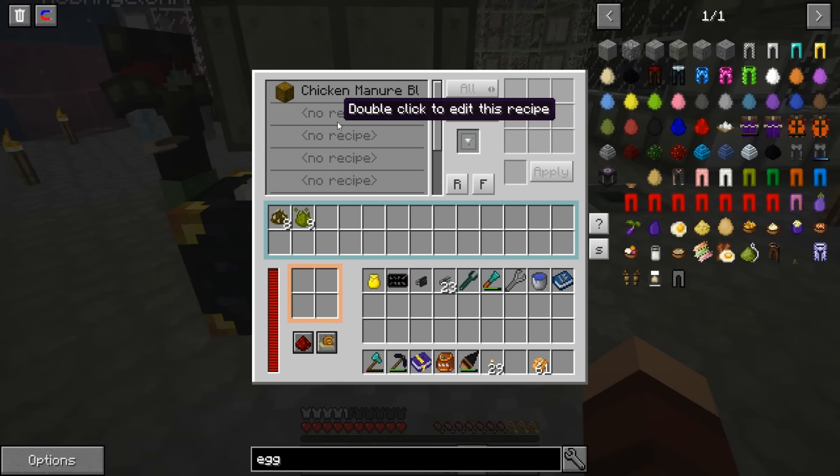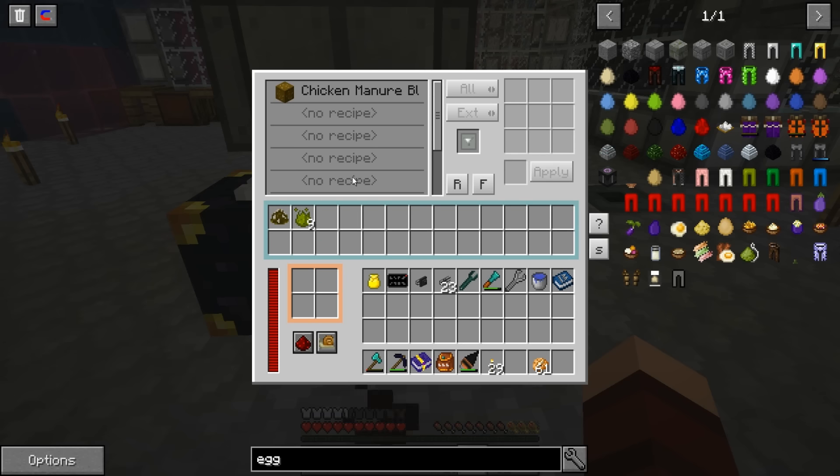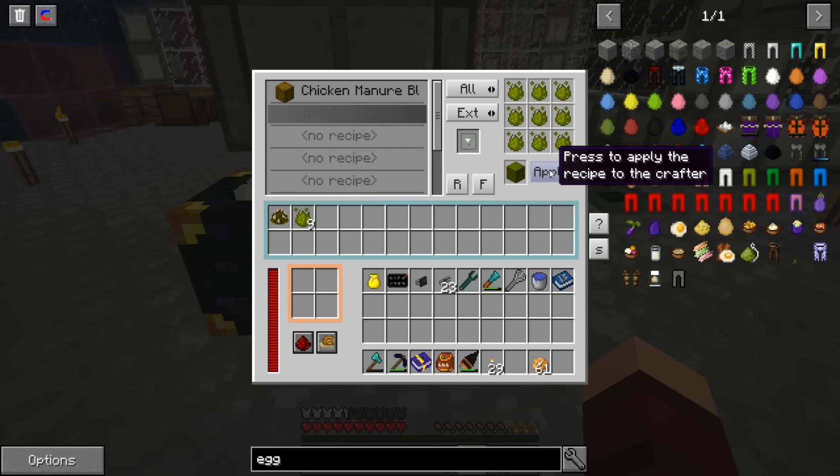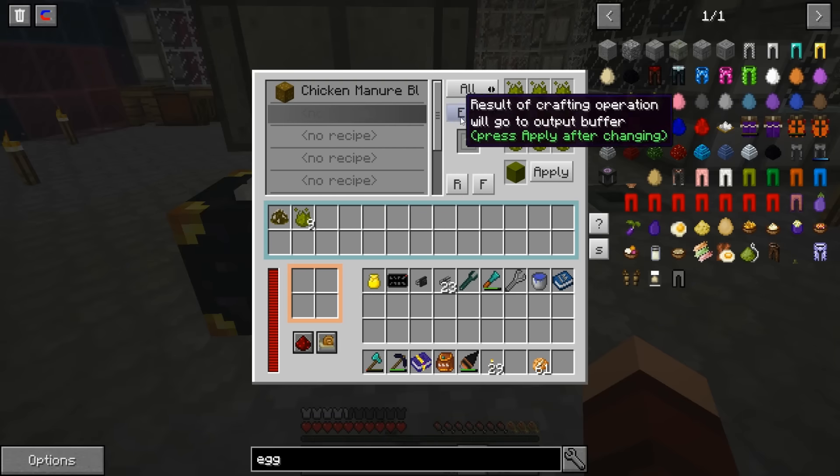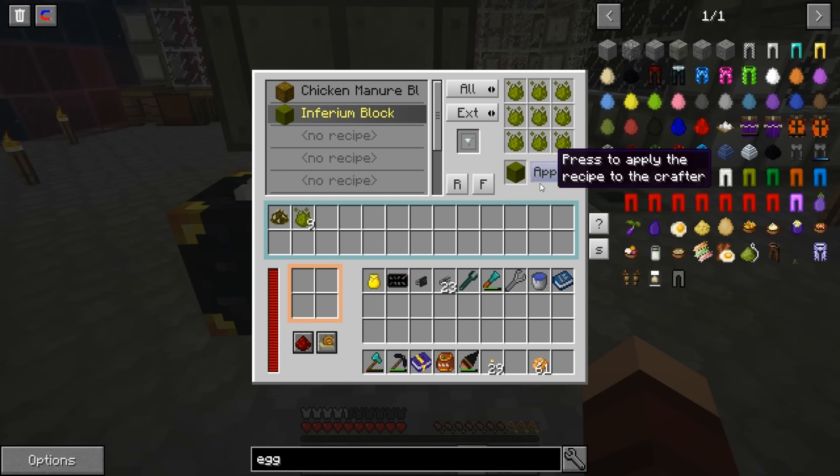I may or may not have messed up your Inferium essence recipe. How do you make a recipe in this thing? You click on the word that says 'no recipe' at the top, okay, just double click it. Then you bake your recipe in the crafting thing, and then you change it — do you want it to export out or stay inside? You leave it so that it says 'ext' and then you hit apply.